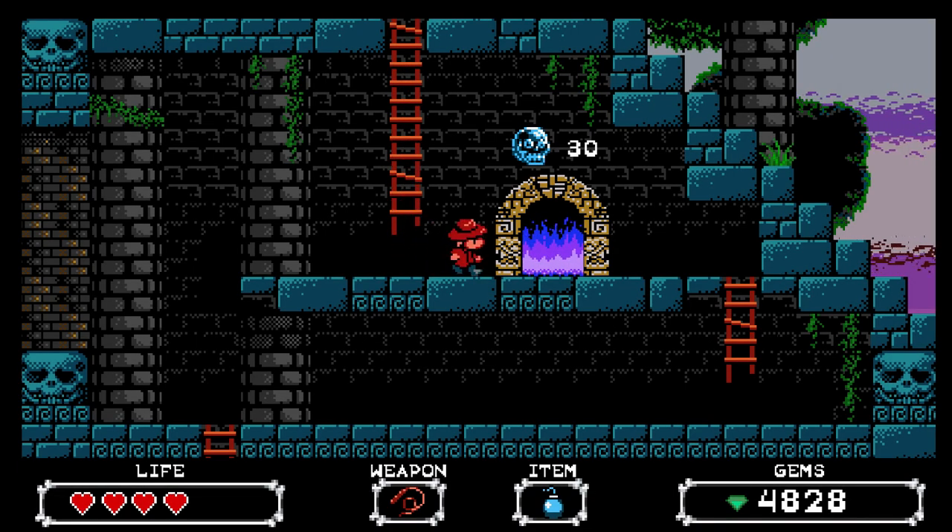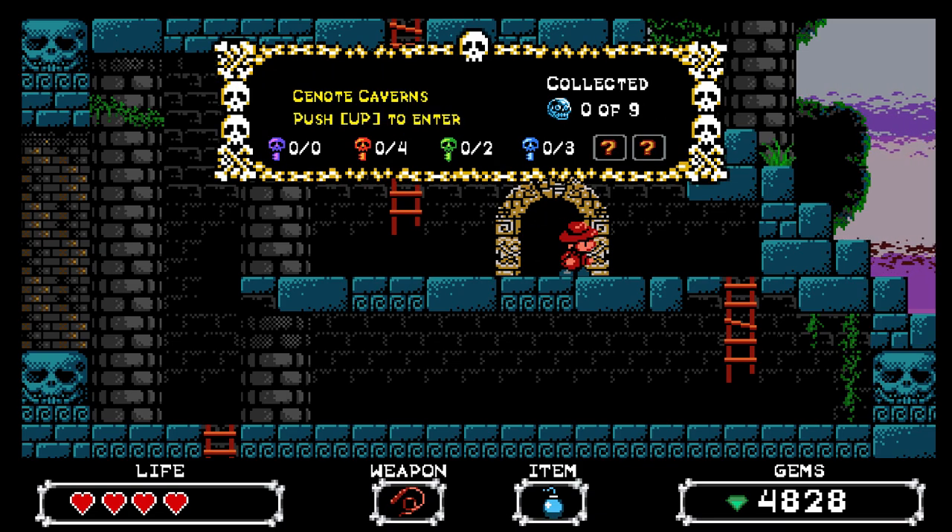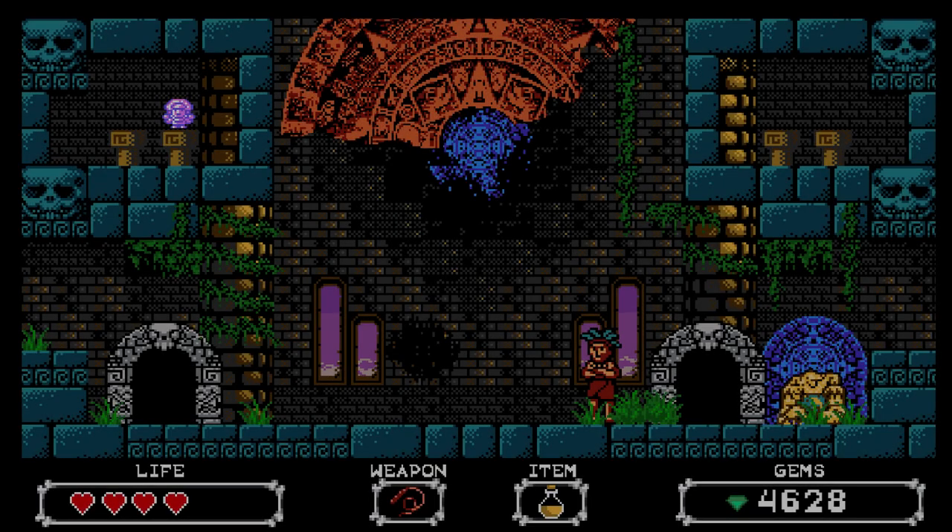You play as Sidney Hunter, an explorer that gets trapped in a Maya Pyramid. You are tasked with restoring the Maya calendar by finding all seven of its pieces and four idols that are hidden throughout the Pyramid.